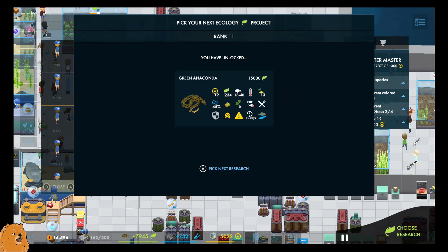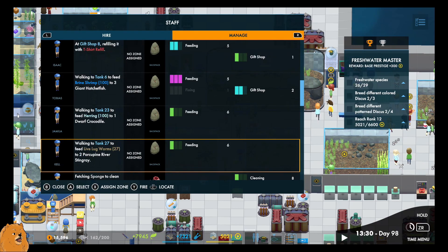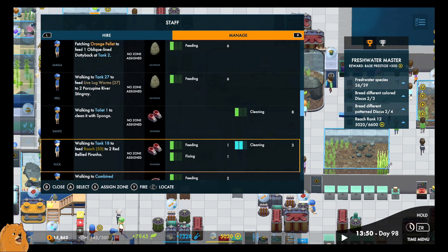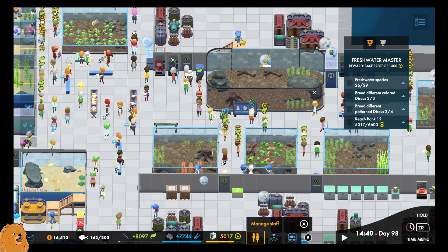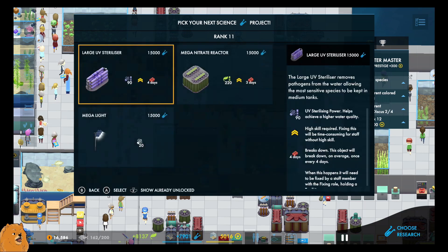We can work on getting the snake in there. And then we'll do the Arapaima. I like saying Arapaima. This person cleaning... I think we're just going to have to just deal with it. Viewing platform tank - I'm thinking we could put sharks in that.